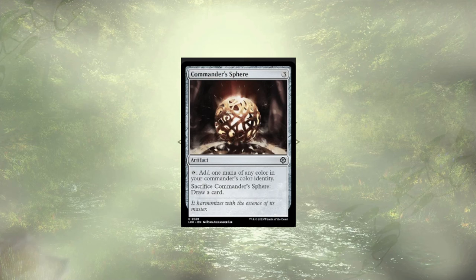This is actually the second deck where I've removed Commander Sphere. Much like the last one, it's a 3-cost mana rock. It's just a little too slow, despite the fact that it is a nice little fixer for a 3-color deck. I just think we have enough mana rocks without it, so it's gone.